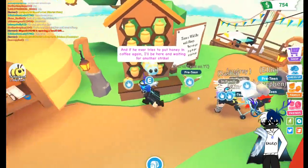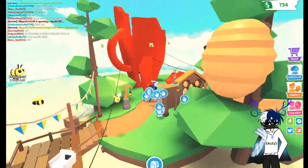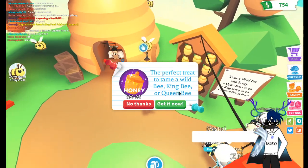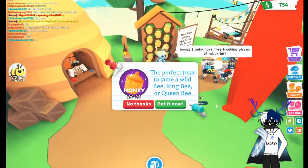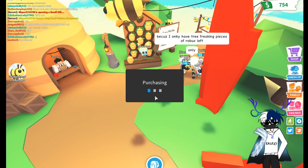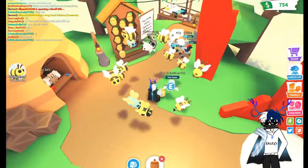It doesn't tell much. I don't know how to get this honey — all I know is I can buy honey. Wild bee, king, or creamy. You know what, I'm gonna do this for you guys — 200 Robux, let's do it right now. There we go! I got the honey and now everything's swarming around me.